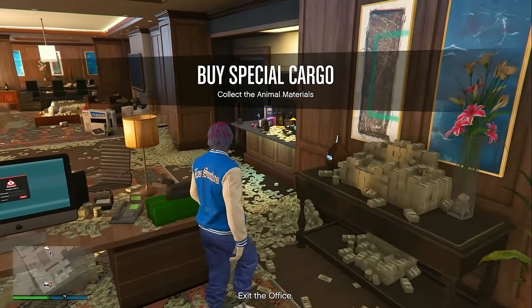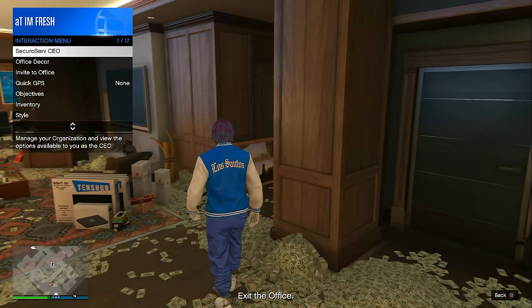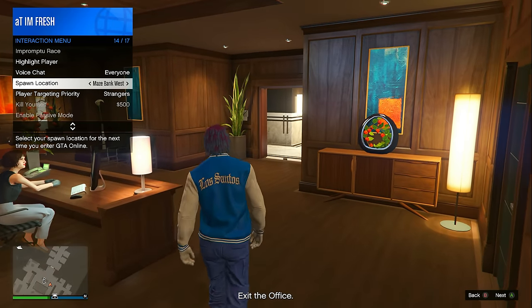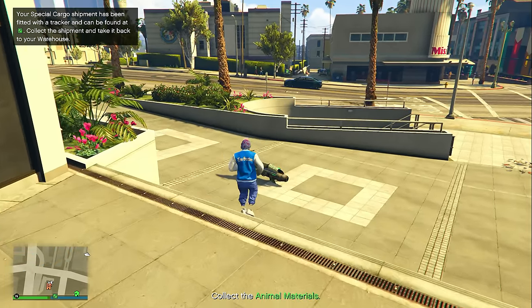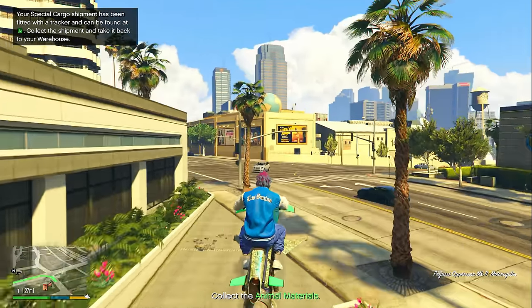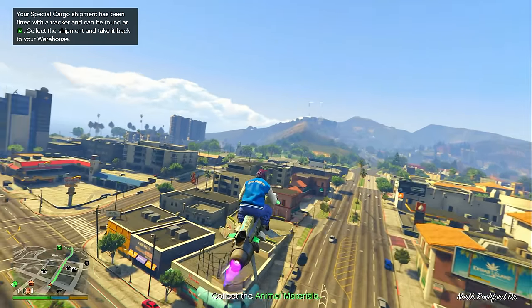Once you start up the resupply mission, the first thing you want to do before you even get into it is open up your interaction menu. Go over to spawn location and make sure it's set to your CEO office. You'll see in a second why I said to do that. Next, do the resupply mission to get these supplies and deliver them over to your special cargo warehouse.